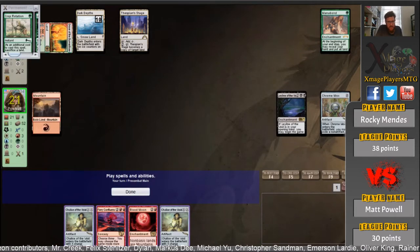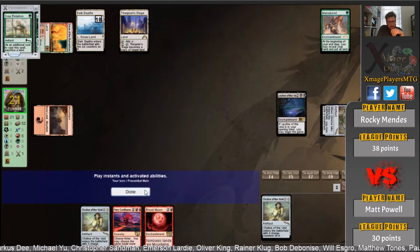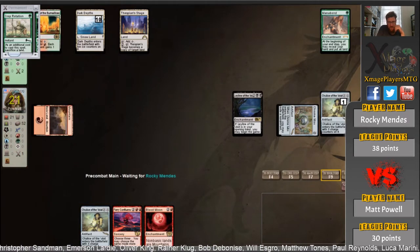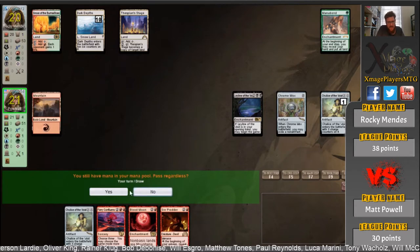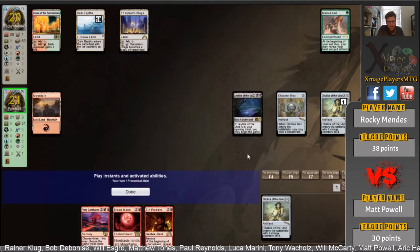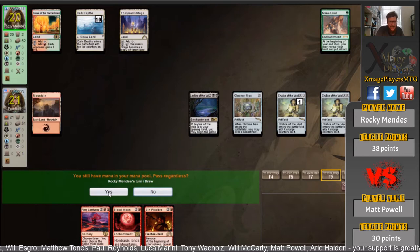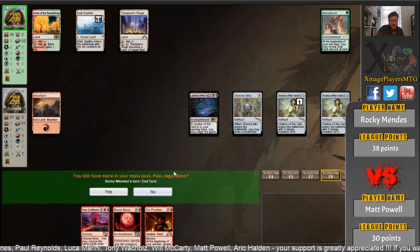I would cast a Chalice for zero here. It looks like there's some sort of weird interaction going on — when he's tapping the Moxes it's adding three mana every time. He had six mana floating; that looks like a bug. Credit to both these players — they sensibly played around it. You're obviously not going to tap the six mana, that would just be blatant cheating. Here's the Chalice for zero. You can see the Mox is making it again. Rocky just needs one land here and this one's over.